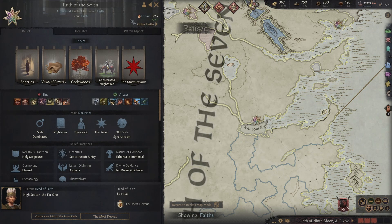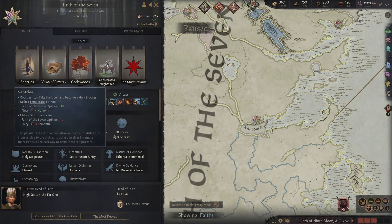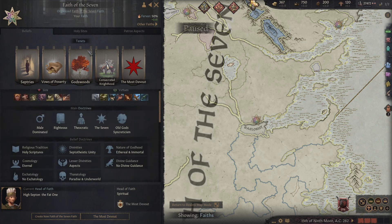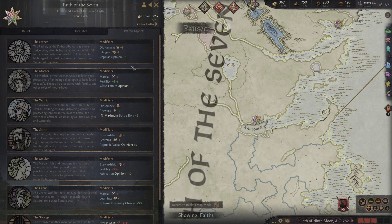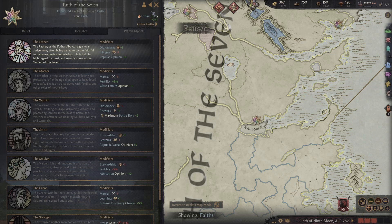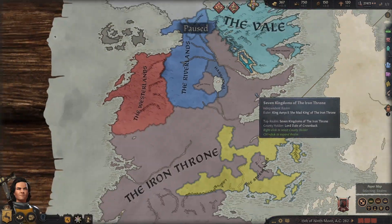With religions, as you can see, they're way, way bigger with completely unique tenets. So the most devout godswards - there's way more things to them. They may have Patron aspects - you can select one of them. So maybe first we'll go with the Father: plus one diplomacy, minus one intrigue, and a little bit of popular opinion.